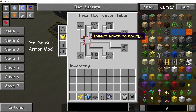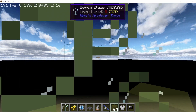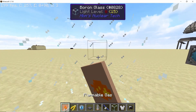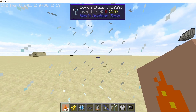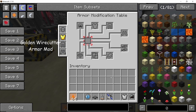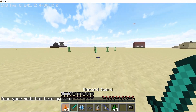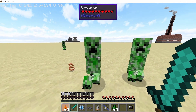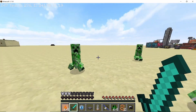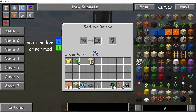Next we have some armor mods. The first is the gas sensor, which will tick when you are near a gas that is either poisonous or flammable — you can hear it ticking when near a flammable gas. Another armor mod is the golden wire cutter, which will defuse any creeper near you. The creeper will drop copper wire or safety fuse instead of exploding. They will still try to attack you, but creepers can no longer explode when you are wearing armor with this mod.